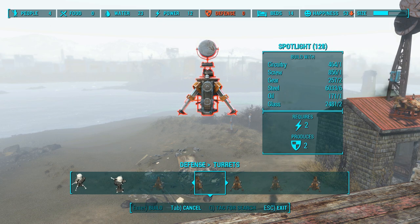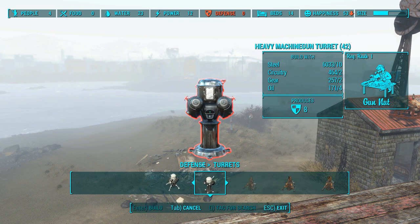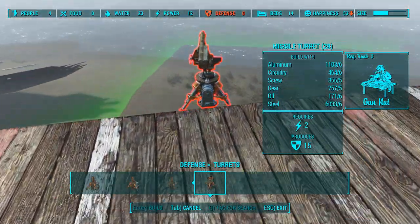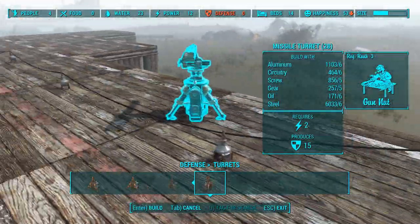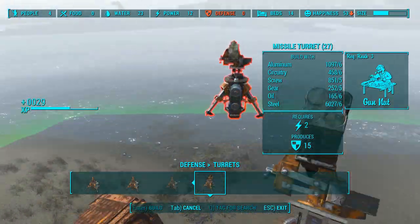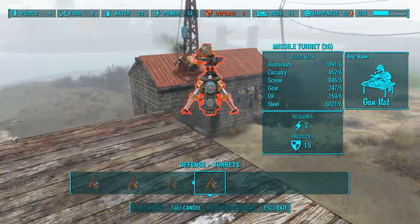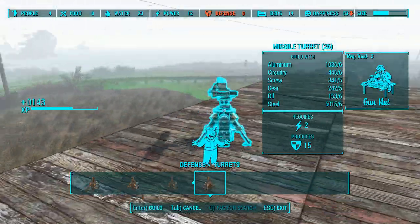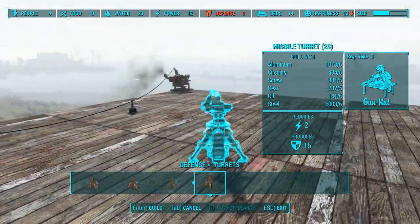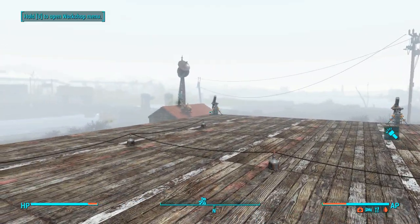Missile turrets: I can do 28, versus 42 heavy machine guns. The difference in resources — aluminum, circuitry, screw, gear, oil. This one doesn't require aluminum. The limiting factor is probably oil. Well, we don't need too many of these — they require two power each, so we have to be careful. I don't know where the attacks are gonna originate from. I'll do something like this and fill in the gaps with heavy machine gun turrets. They each require two power — two, four, six, eight, ten, twelve — we need quite a few generators.